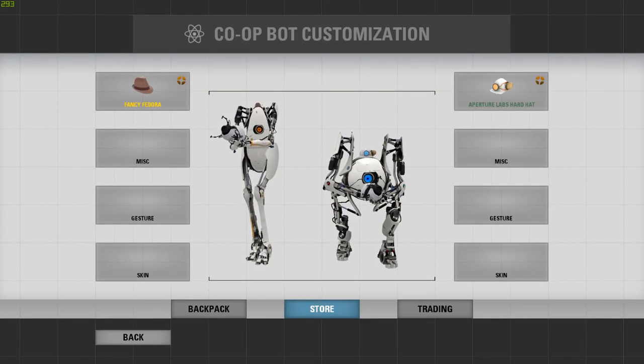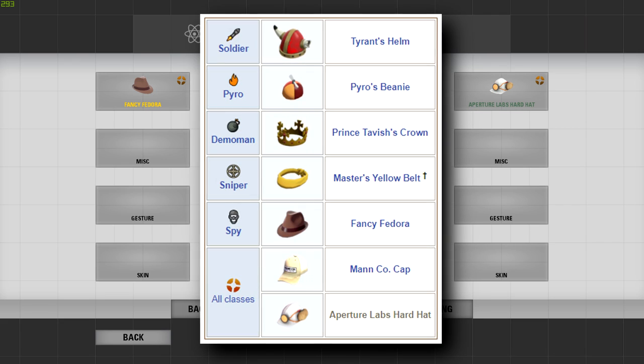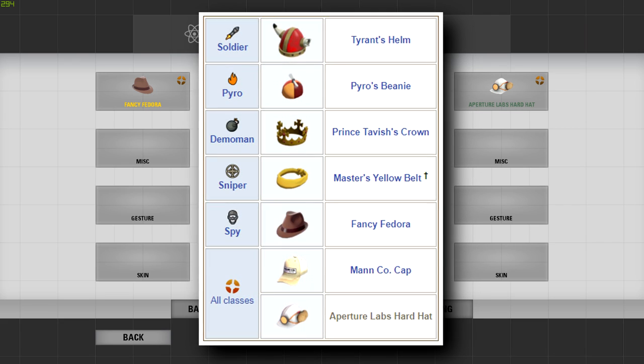We've talked about Portal items in TF2, but did you know there are also a bunch of TF2 hats you can wear in Portal 2's co-op mode? By simply having any of these hats in your TF2 backpack, you can unlock those hats in Portal 2 as a cool crossover in the other direction. Did you also know there are TF2 promo items which can be unlocked by spending hundreds of dollars on rare physical products? Click the links on screen to find out more, and don't forget to subscribe if you haven't already.